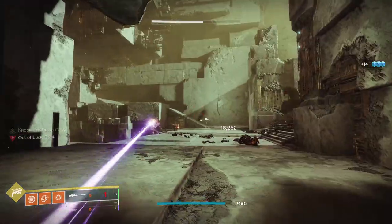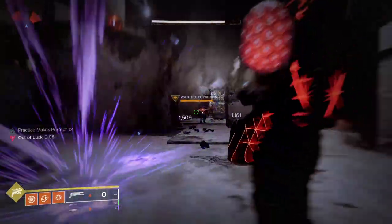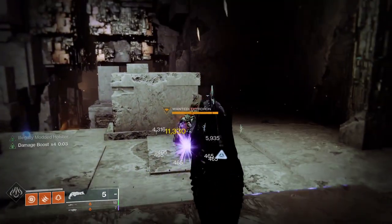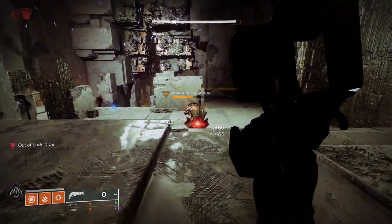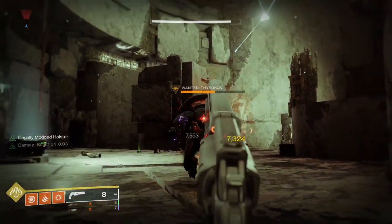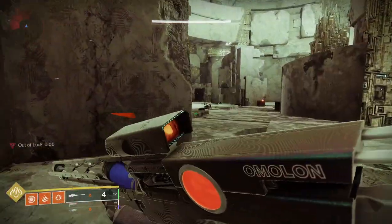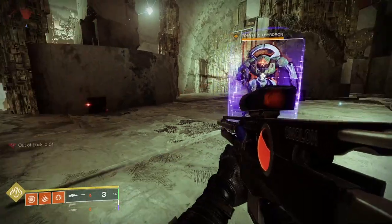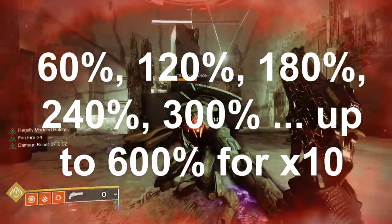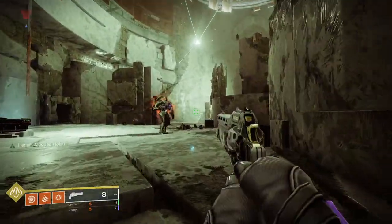Look for the text string 'Damage Boost' on the lower left side of the screen. The duration is five seconds total — it is not refreshed. Each hand cannon hit adds a stack of up to 10, with damage increasing in increments of about 60 per stack: first shot 60, second 120, third 180, 240, 300, all the way up to times 10 — a 600% increase in damage. The damage boost also stacks with empowering buffs like the bubble, a well, High Energy Fire, global debuffs like tether and Divinity, the Font of Might mod, and weapon perks.